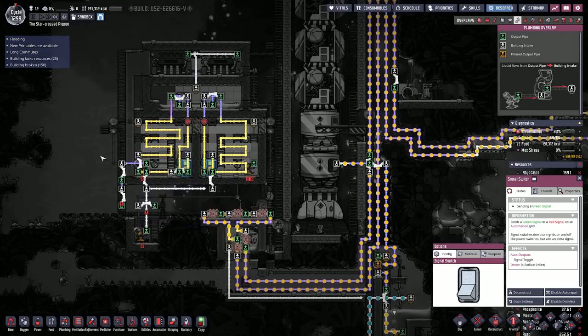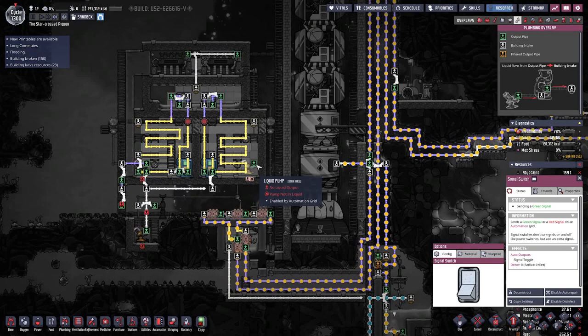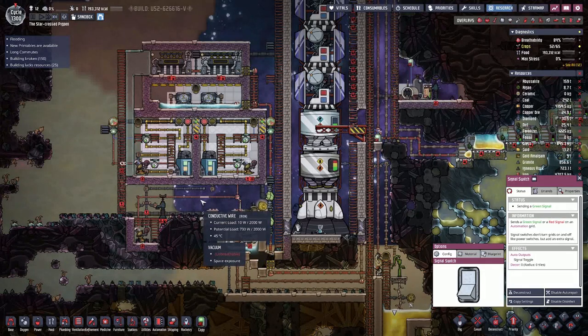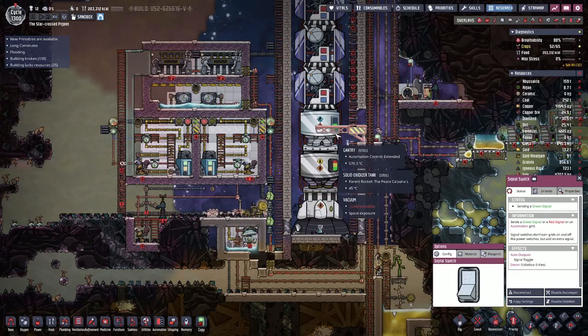That would not be good. For the oxygen we can do with ceramic pipes, but for hydrogen we really need the insulation pipes. However, we do have two problems: we don't have insulation and we don't have clay to create enough ceramic. Those are probably two things we have to import from space.